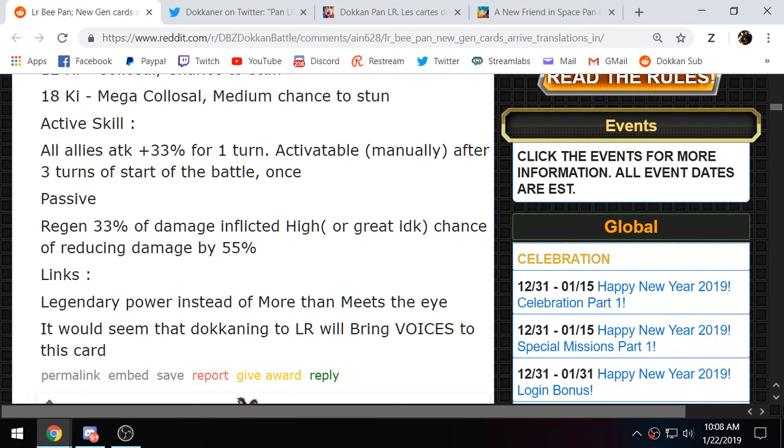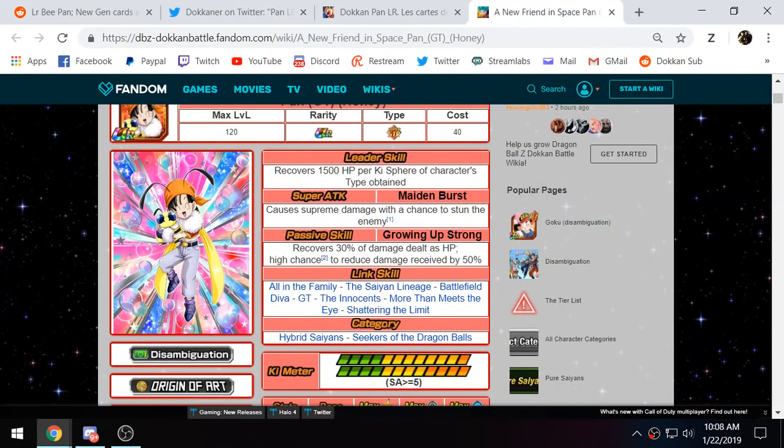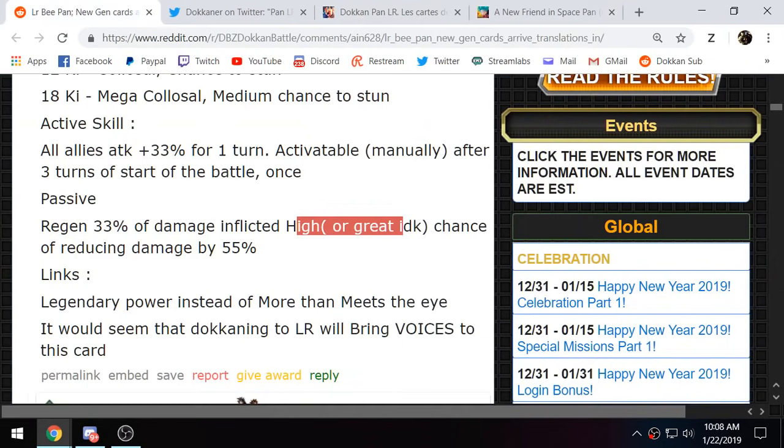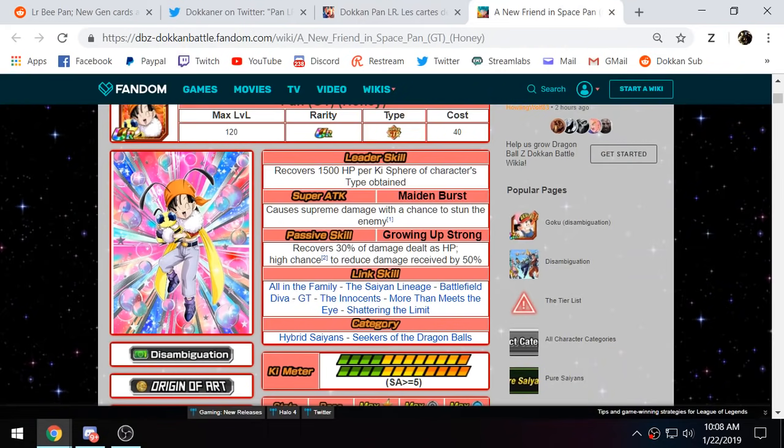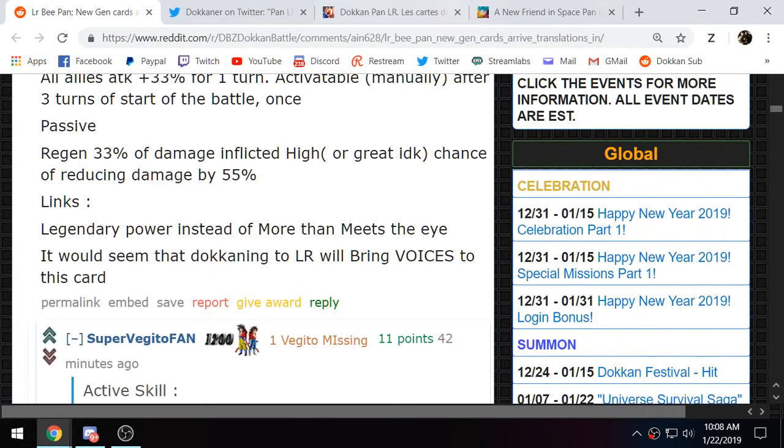Her passive regenerates 33% of damage inflicted, which should be pretty good given her attack stat. Combined with her stunning ability and a high or great chance of reducing damage by 55%, she becomes a very strong defensive unit. They didn't give her massive buffs here — only 3% extra on recovery and an extra 5% on damage reduction — but a great chance, around 70%, for that damage reduction would make her very, very good.